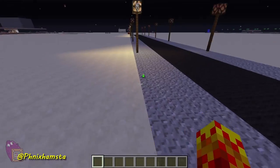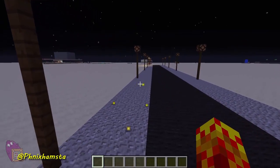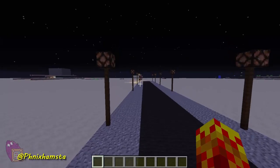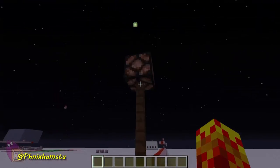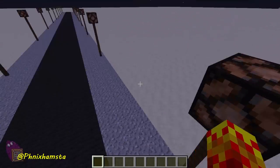Obviously I could have used redstone blocks as well, but levers will also work just the same. Let's turn the last one off over here — there we go. The XP orbs act as the energy bulbs, and the levers will turn off each lamp.